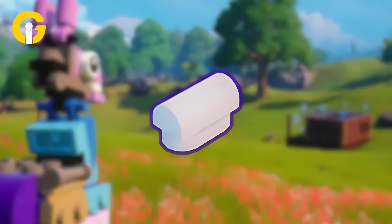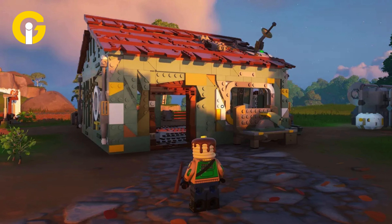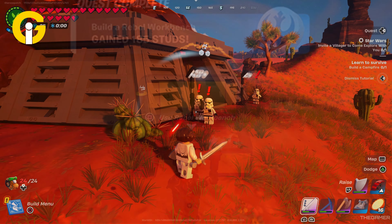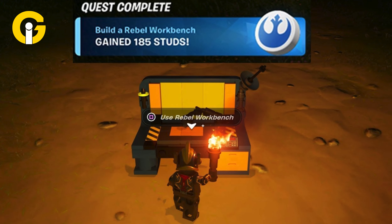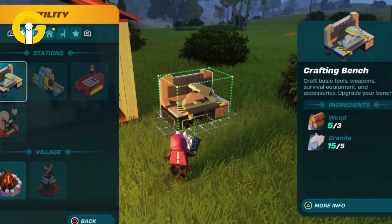As the users develop their rebel outpost town, they'll acquire new construction recipes, several of which need Plastoid as well. For a rebel workbench, you'll need five wood and eight Plastoid. The station is in the build menu utility tab.